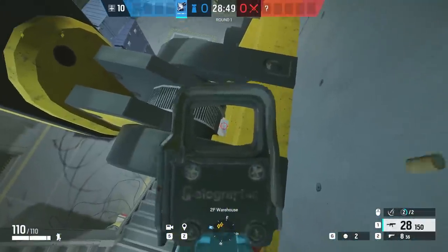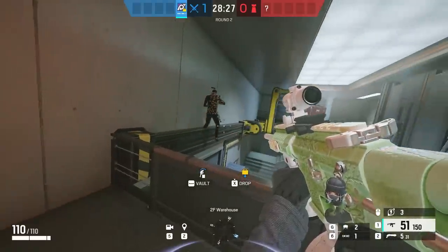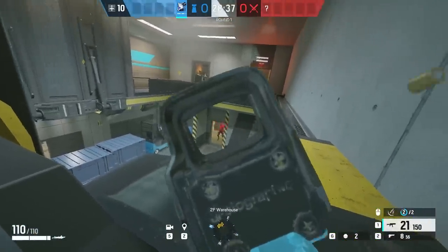Once you get to the edge by the wall, you're going to want to sprint forward until you feel your character drop and then keep pushing forward and you will glide across to become the claw. There's a bunch of different angles that nobody's going to expect right now, and it's probably the best spot that's currently in Siege.